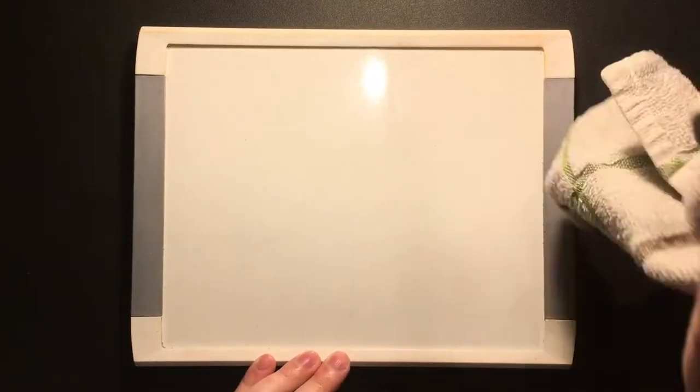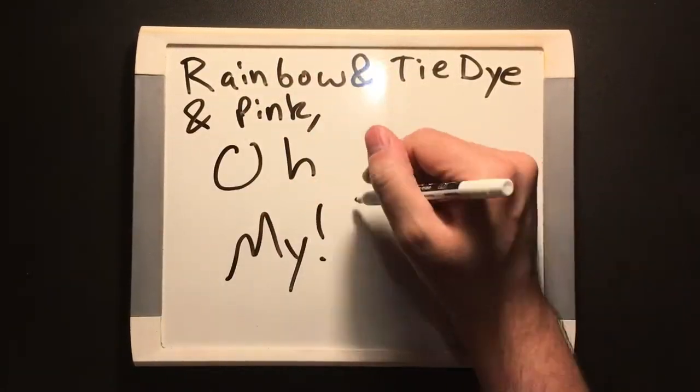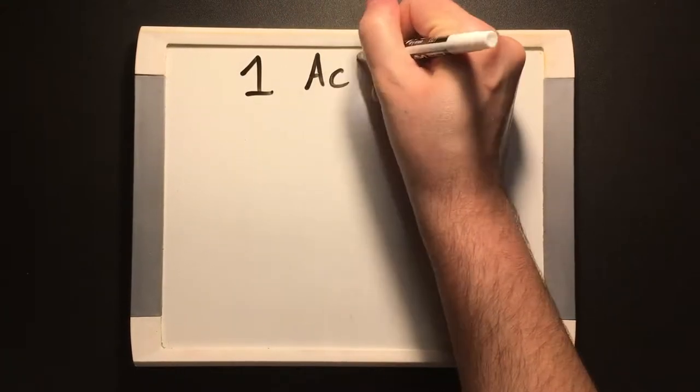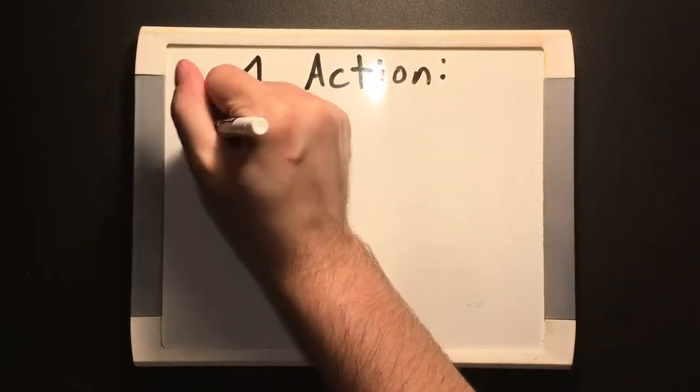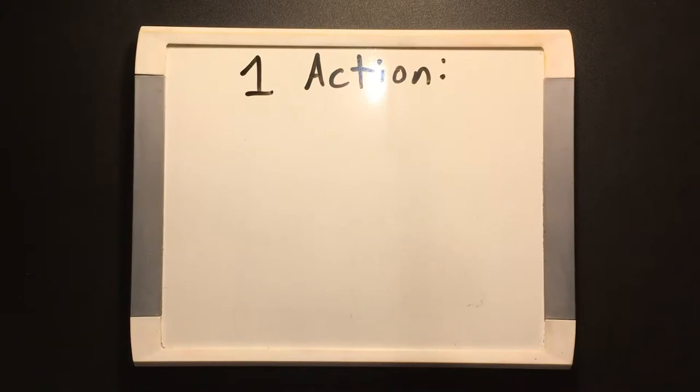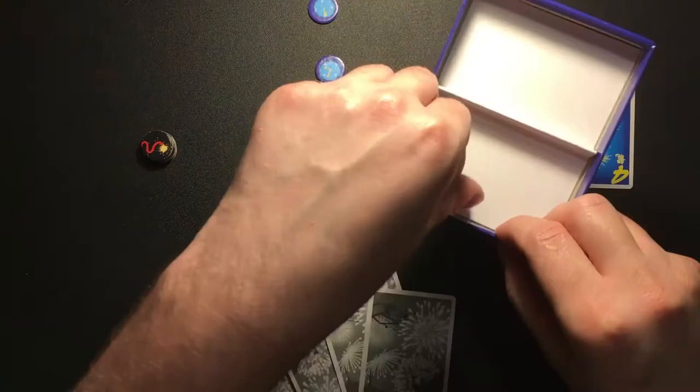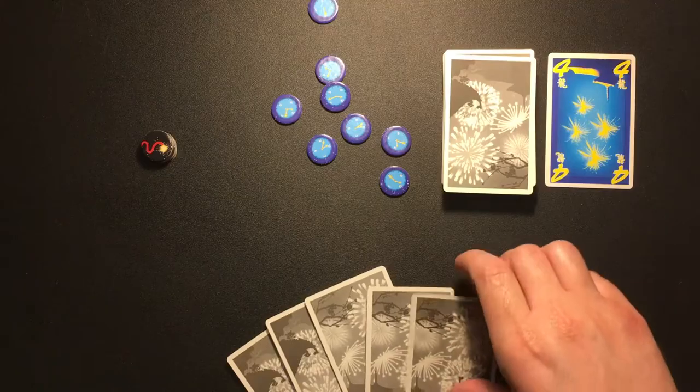Starting with the player with the most colorful clothing and continuing clockwise, each player must take one, and only one, action. They cannot choose to pass. They may give one piece of information, discard a card sight unseen, or play a card sight unseen.